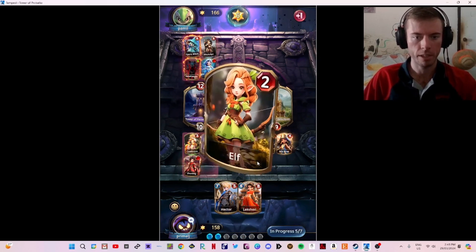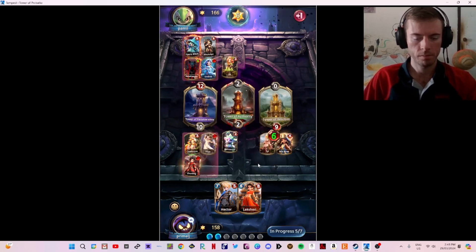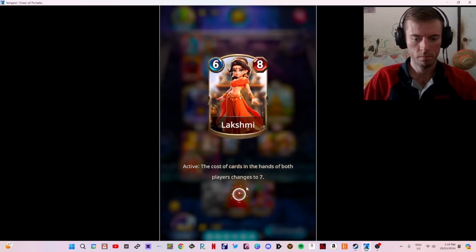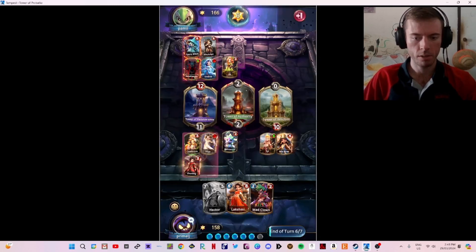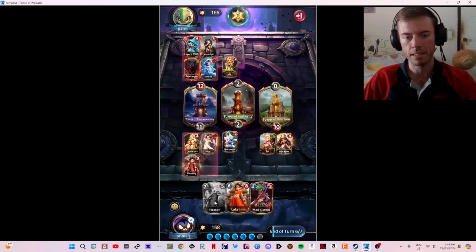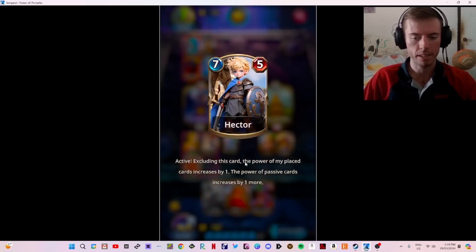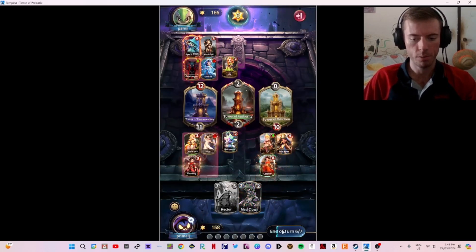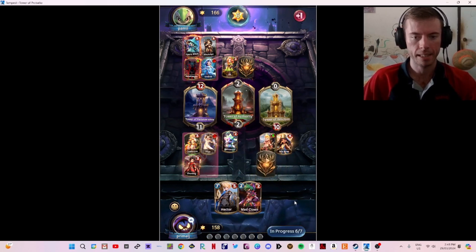Not too worried because we can still increase our power. The cost of cards next turn increases to seven — I like that. And we've got Hector — that's the card I'm talking about. Excluding this card, the power of my placed cards increases by one. I'm very thrilled about how this one's going to turn out with Hector.